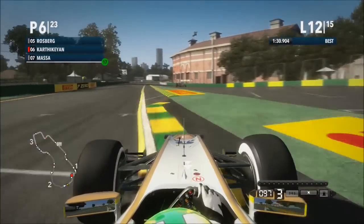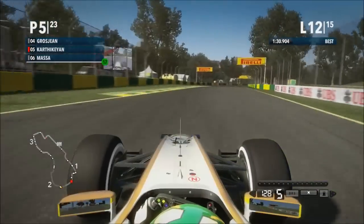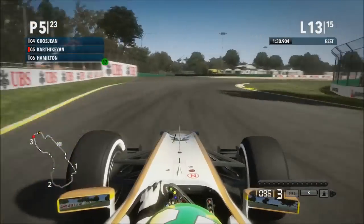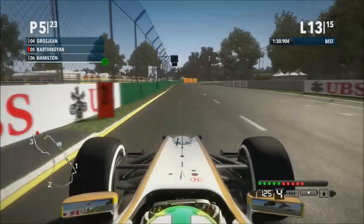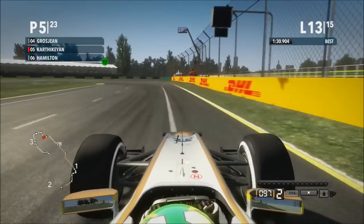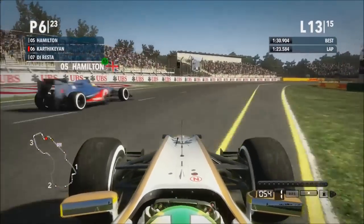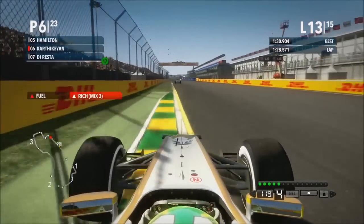With Felipe Massa right behind me. There's a car stopped off the side — that's Rosberg. He's had a problem and he is out of this race, so that gives me P5. That is outstanding, another two points potentially. Here we are on lap 13 — we've still got Hamilton behind us. Grosjean is in 4th, he's having a good race. But I've run wide and that allows Hamilton to get through — that was just a stupid mistake, I've given up a position and another two points.